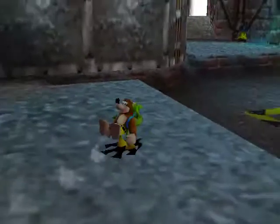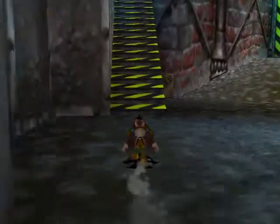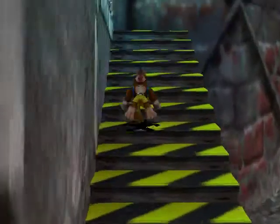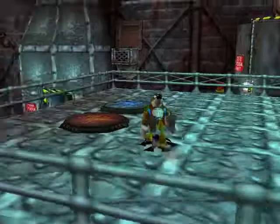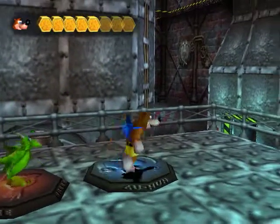For this, we have to split up Banjo once more. This time, use the Sack Pack — basically the sack hopping thing we got from Cloud Cuckoo Land. I'm saying Click Clock Woods because that's what makes you think of Cloud Cuckoo Land.